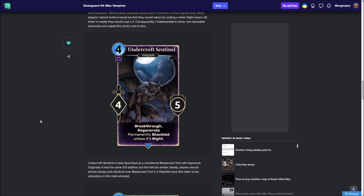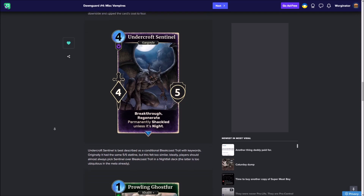Moving on, we have the Undercroft Sentinel — a four-cost four-five with Breakthrough and Regenerate, and it is permanently Shackled unless it's night. This is a really cool card. The keywords work quite well together: Breakthrough for damage and Regenerate so you can stay on the board a bit longer. It's quite a good killer, and the fact that it only works during night verifies why it's quite cheap for the keywords and stat line it has. It originally had a five-five stat line but became too similar to Bleak Coast Troll. It's a very nice addition to the set and fits the theme very well, because Gargoyles are essentially petrified until they snap out and start going.